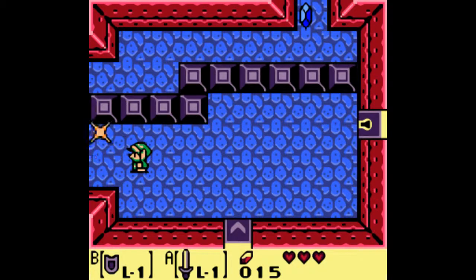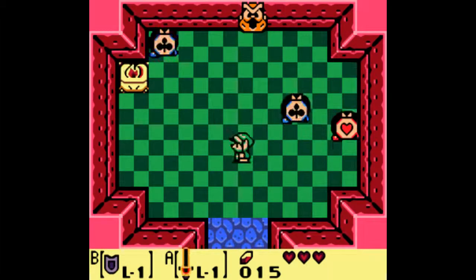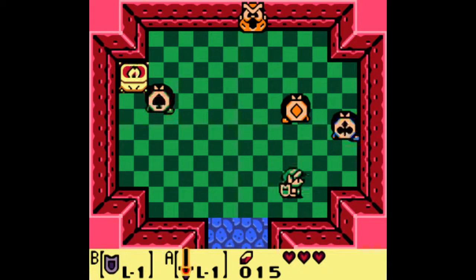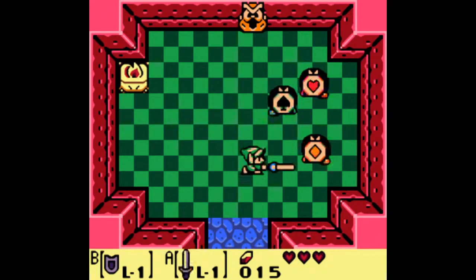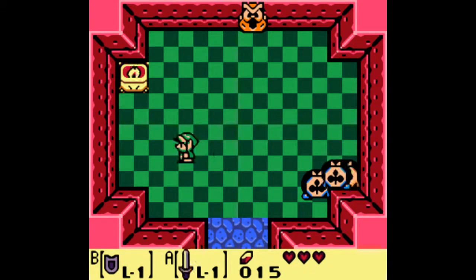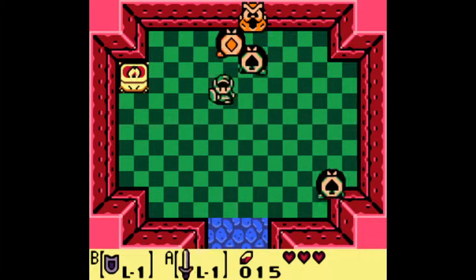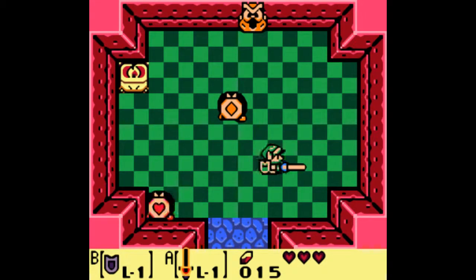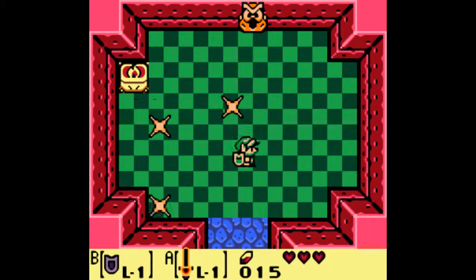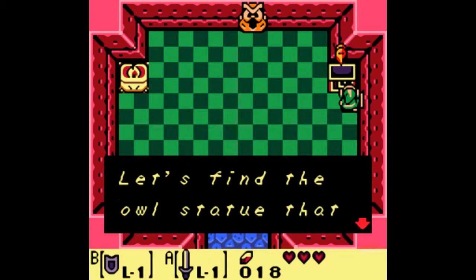I don't really see any reason to kill those, but I do see a reason to kill these enemies. So in here, I'm gonna get to the final collectible in the dungeon — well, not counting the keys. It is the Stone Beak in this room, and it may take a little bit of effort for me to actually get this to work, because I'm not very good at it. This room is a nuisance to me.